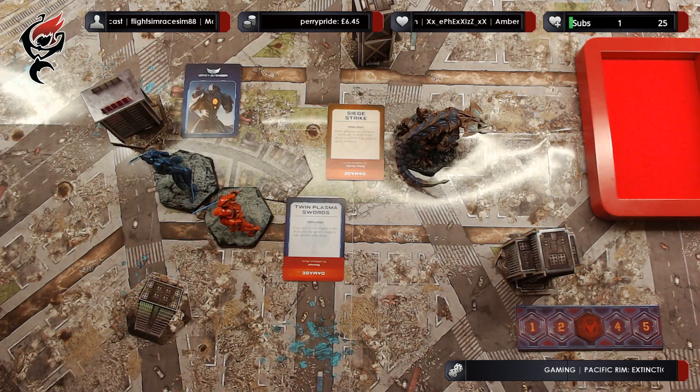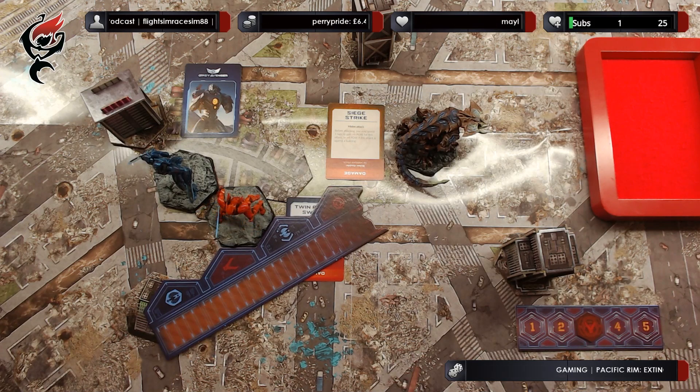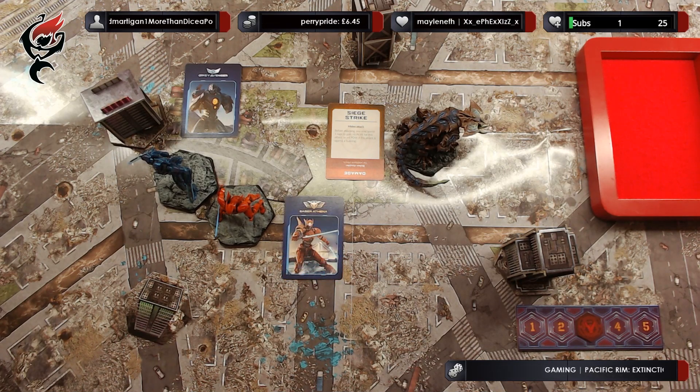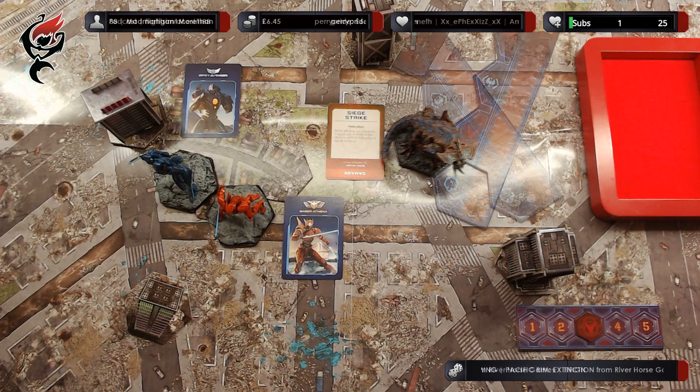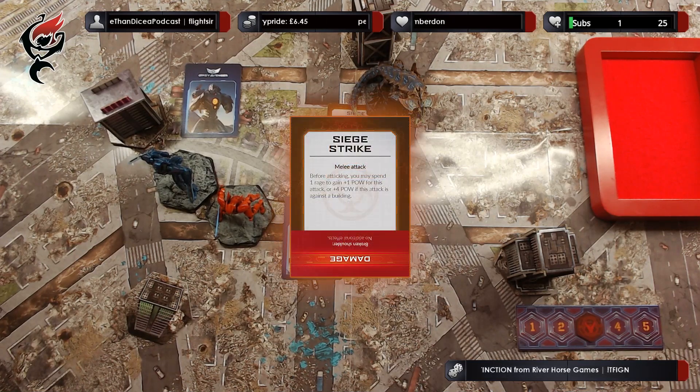Rolling the impulse die for the Kaiju player — they do not get to activate this turn, so it goes back to the Jaeger player to roll the impulse die. The Jaeger player is able to activate its final unit. Sabre Athena is going to use her free movement action to pivot towards Hakuja. Since she no longer has a target in range to attack, that will end her activation. Finally, it is Hakuja's activation. Hakuja is going to pivot and then move backwards.